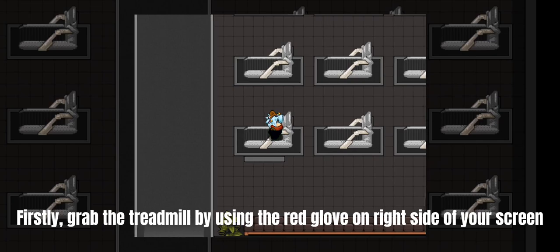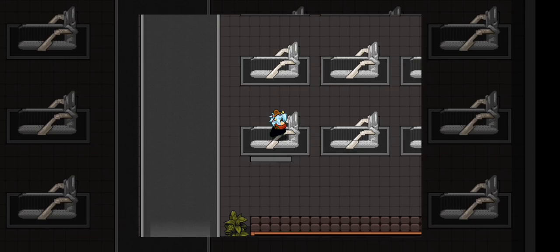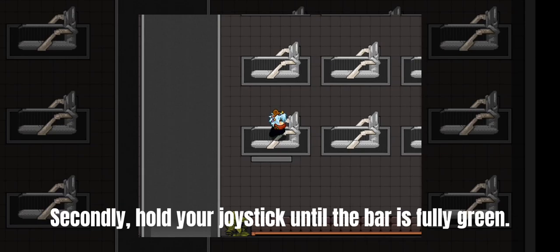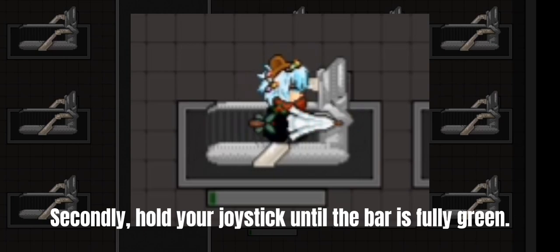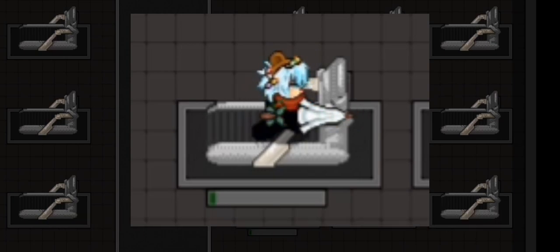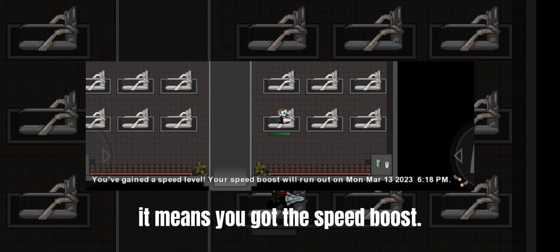Firstly, grab the treadmill by using the red glove on the right side of your screen. Secondly, hold your joystick until the bar is fully green. If you receive a notification at the bottom of your screen, it means you got the speed boost.